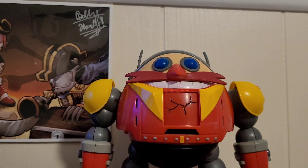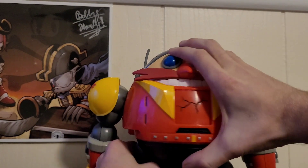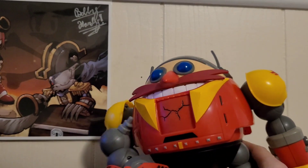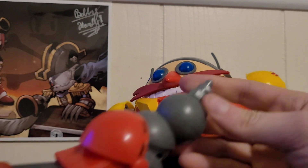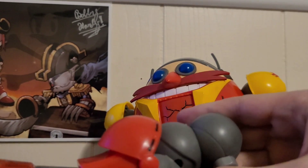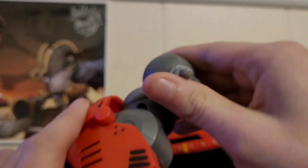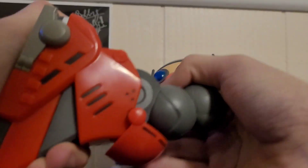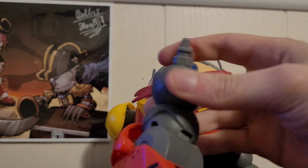Let's look at the legs. They don't really move a whole lot. One leg on its own — this part can move up, but when it's attached to the robot it's more limited. Basically, this joint moves up and down, and this back joint — you can hear the snapping on the ball joint right here — but that's all it does. There's not a whole lot to it.